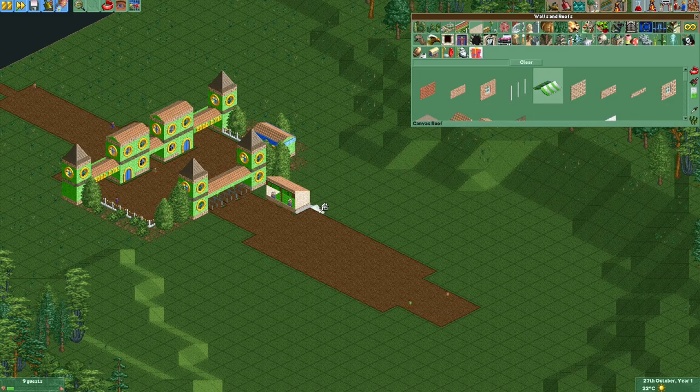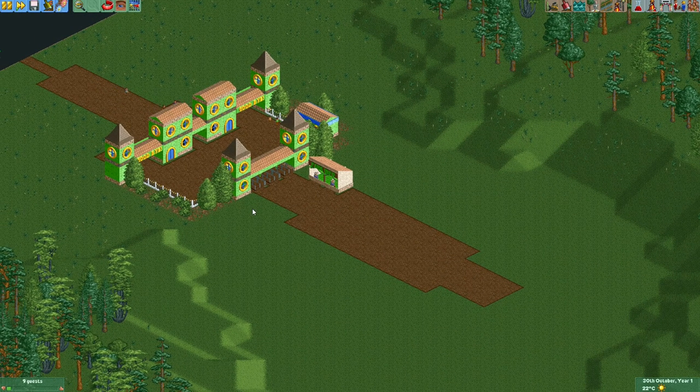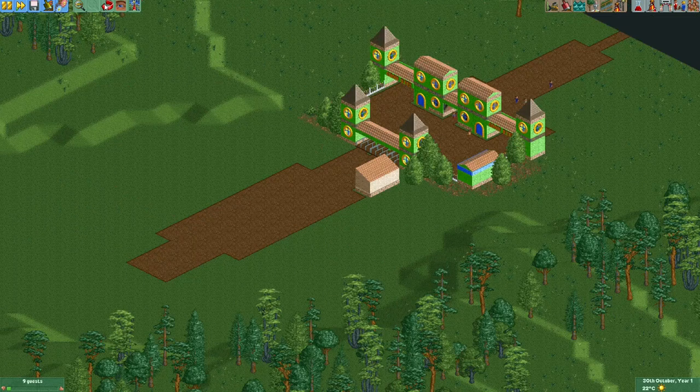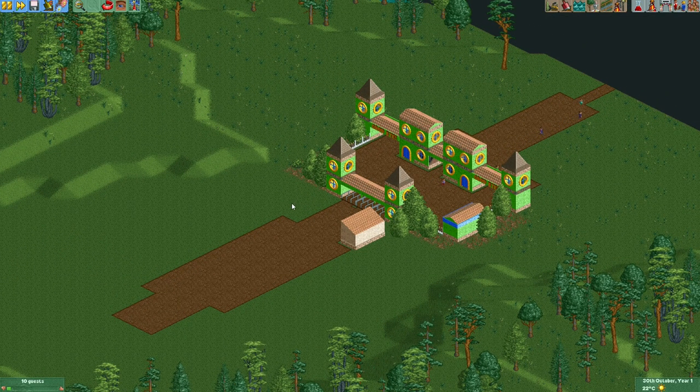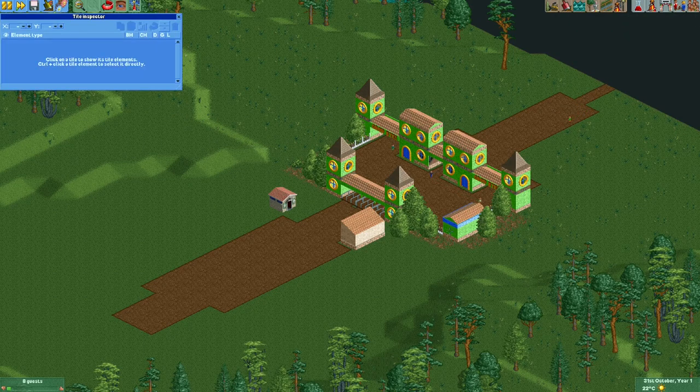To make a building look even more inviting, I'll try fitting one of these canvas roofs inside here. It's a subtle effect but I think it makes it look a little bit more festive — it looks like there's some decoration inside the building. I think that's pretty nice. Now I'll also make a small toilet building. It won't be anything too fancy — just a two-by-two toilet building. I'll place some toilet stalls inside and once again copy and paste a toilet.